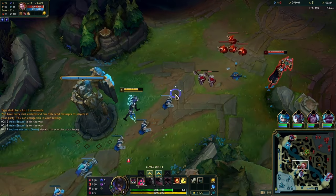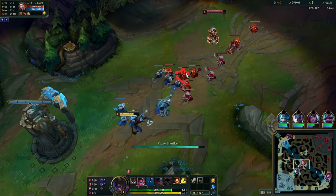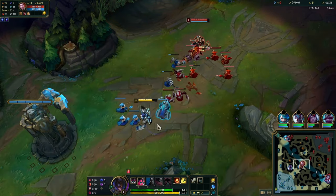Against AD ranged champions — Jace, Lucian, Tristana — you don't want to walk up and let them poke you too much because the damage is way too high. Going Doran's Shield is probably not great here, whereas D-Shield against mages like Orianna or Niko is pretty fine.